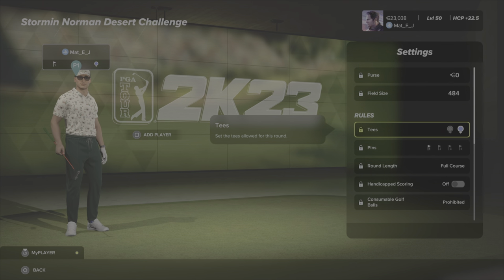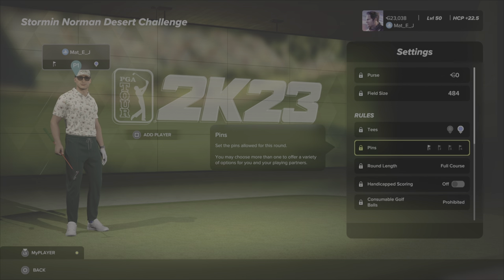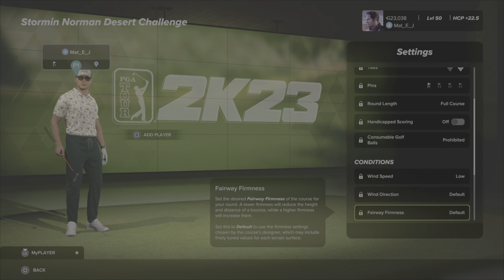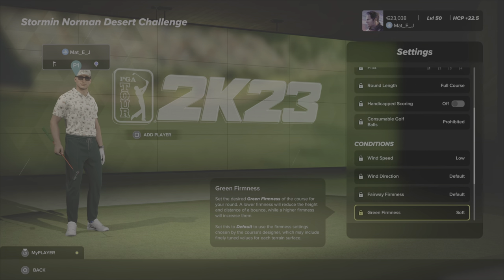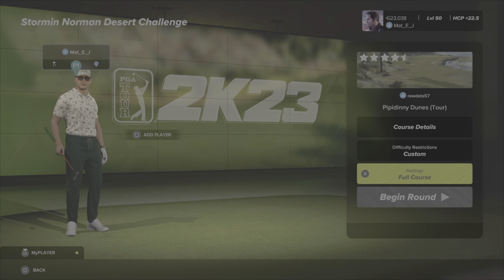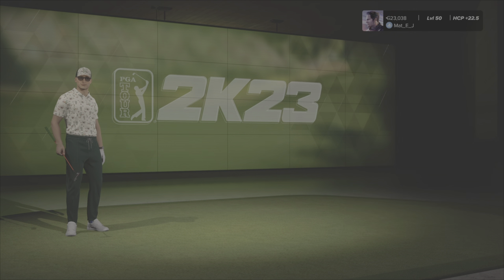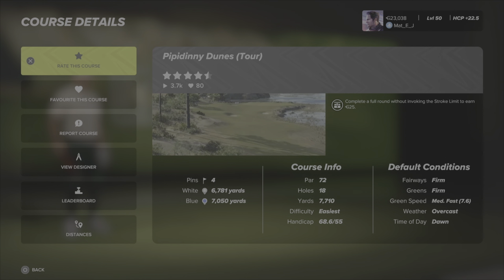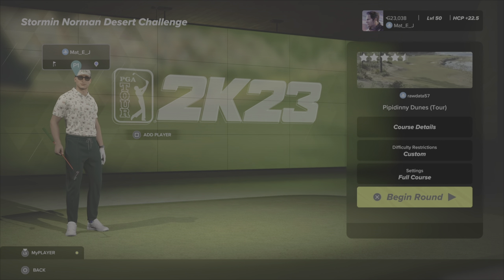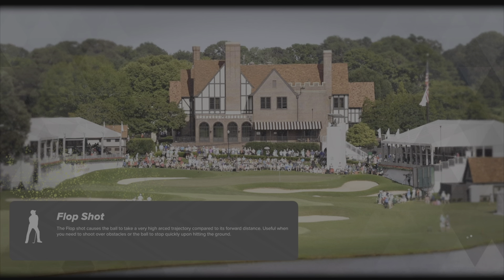In round one you'll be playing from the blue tees — the longer tees — on pin set one. Wind is set to low, wind direction is default, fairways are default, green firmness is soft, so nice soft greens. Green speed is default and time of day is default. So fairways firm, greens soft, green speed medium fast. Let's check those conditions in and get underway — I'm not familiar with Pipidini Dunes.